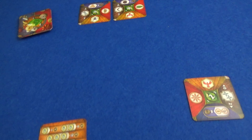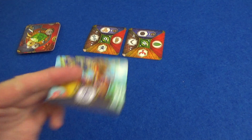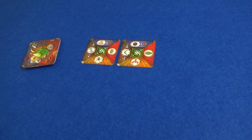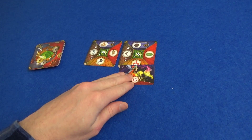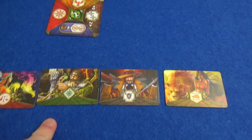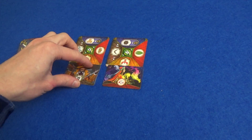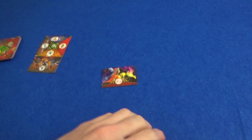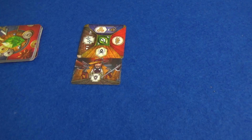He can't define anything as an animal because he did that last round. He could define something as a spell but then maybe I'd just take it. I think he is going to make this one a spice. And for me I think I am going to make this one a weapon. Now I get the choice — I am going to take this as a spice.